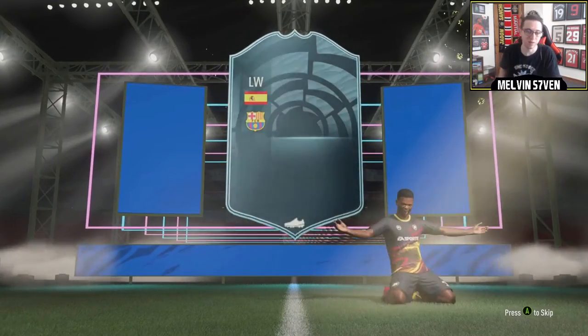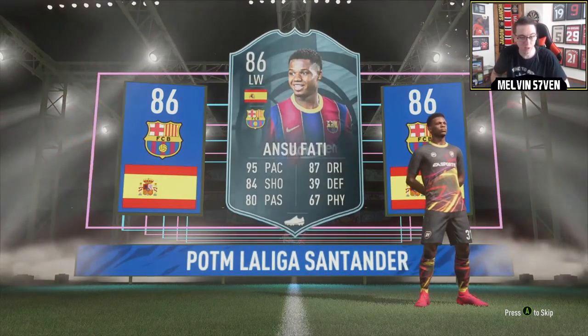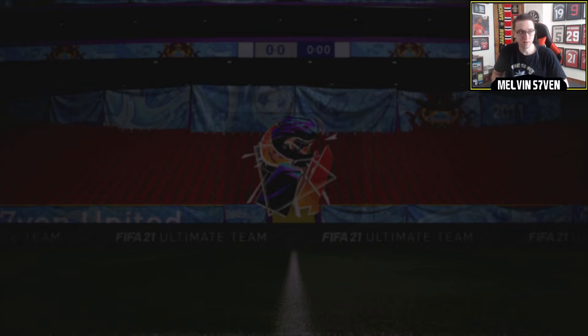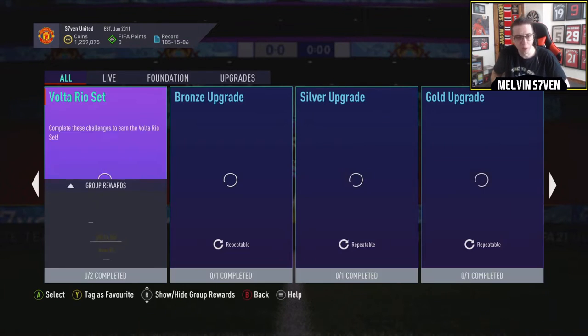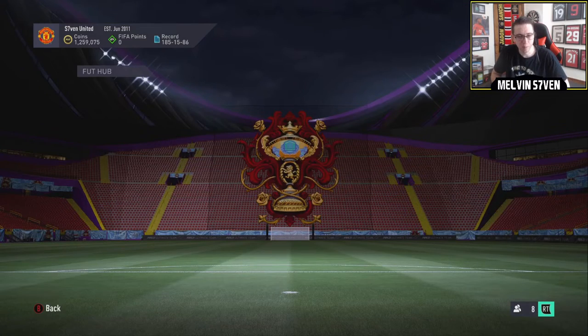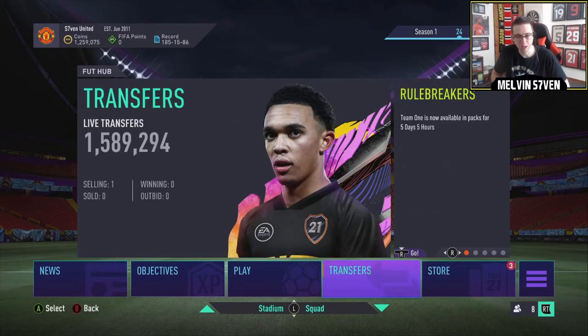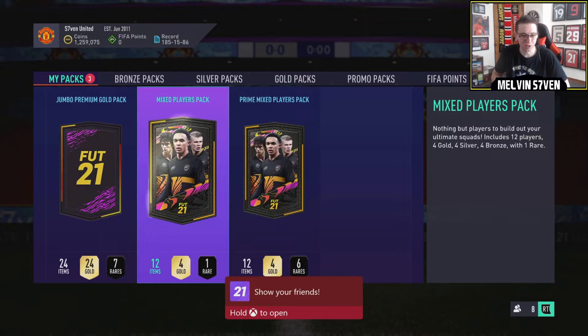I like doing SBCs just because they're cards you can't get on the market. He does look pretty good - maybe a little bit weak but that pace, shooting and dribbling is really, really good for this point in FIFA, which is currently October. We're going to open the packs we got from that: a 15k pack, a prime mixed players pack and a mixed players pack. They really have shafted the rewards you get for SBCs.